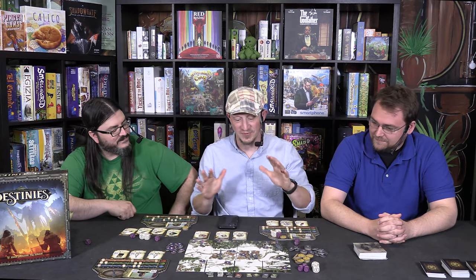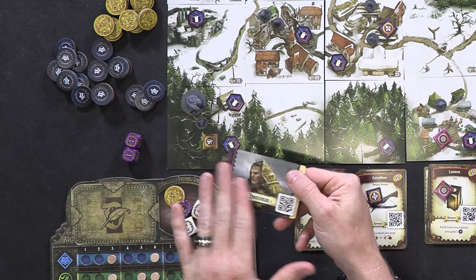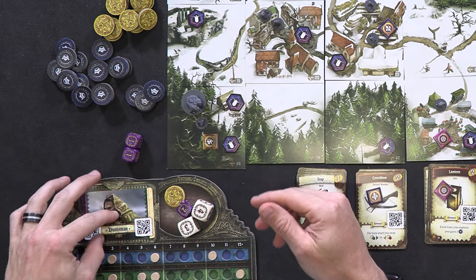Hey guys, I'm Tim, I'm Bob, and I'm Dan, and this is Board Game Rundown. Today we are going to review Destinies by Lucky Duck Games. So Destinies is not a co-op — no, we thought it was. In this game, each player is trying to fulfill their own destiny. You'll usually have one of two paths — like a light path and a dark path.